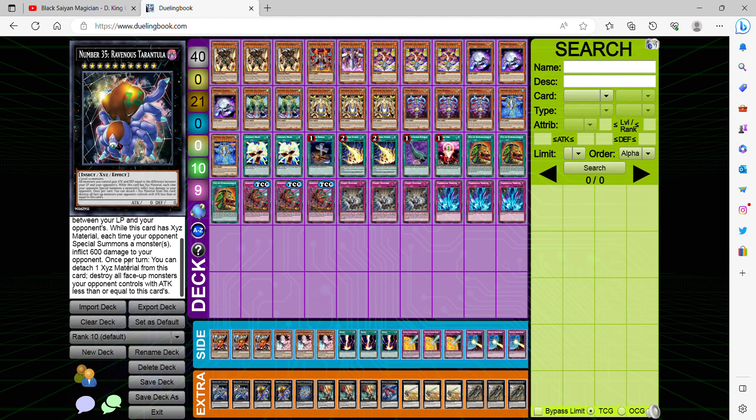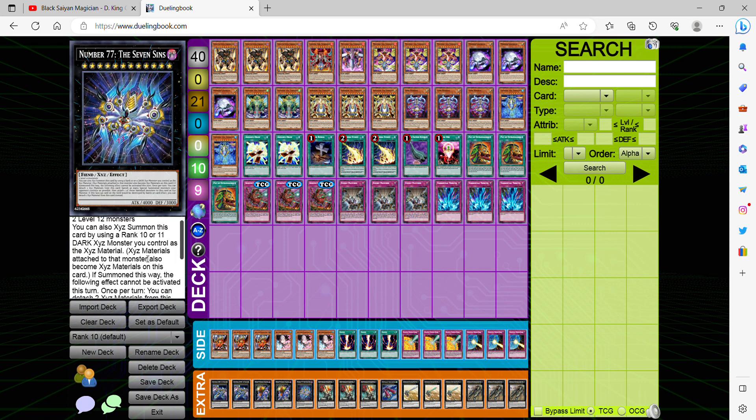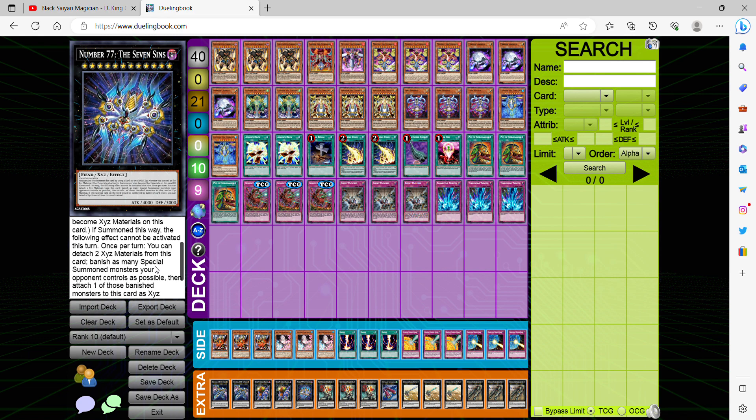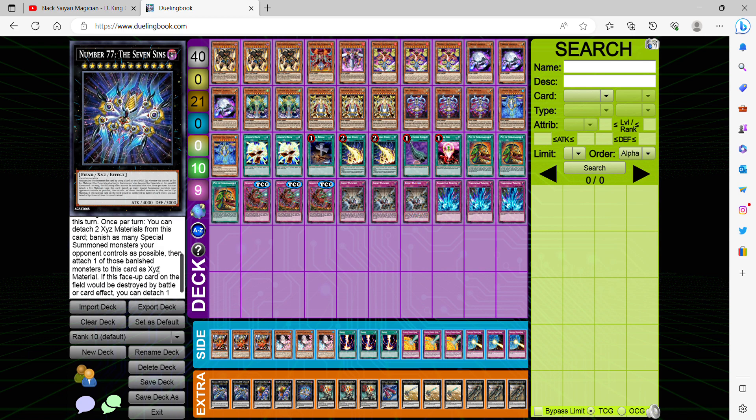Once per turn you can detach one material from this card to destroy all face-up monsters your opponent controls with attack less than or equal to this card's attack. And this card doesn't have a negative effect, so if you do manage to use this effect it can attack for game and deal more damage. Going into The Seven Sins — it's an easy 4,000 beatstick summon. You need a rank 10 or 11 dark XYZ monster, which is Raidraptor - Ultimate Falcon. Once per turn you can attach two XYZ materials, banish as many special summon monsters your opponent controls as possible, attach one of those banished monsters as XYZ material. And this card has a non-once-per-turn effect: if this face-up card on the field would be destroyed by battle or card effect, you can detach one XYZ material instead.